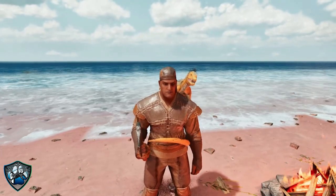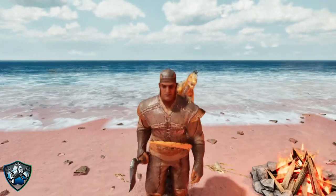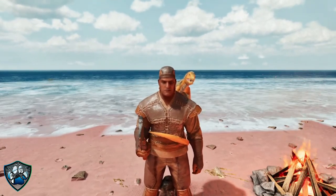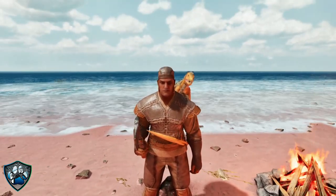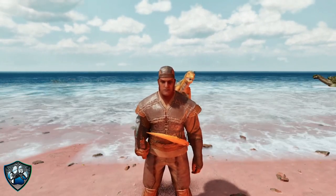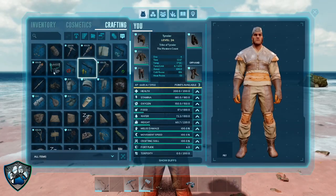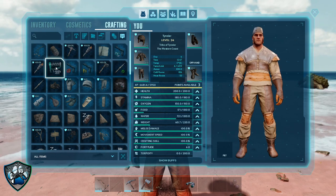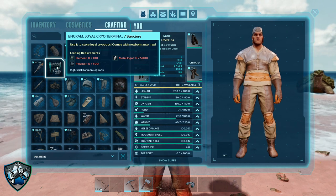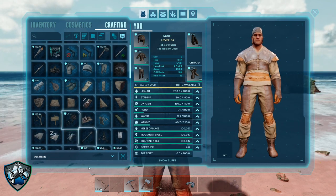Hey you guys, welcome back to Ark Ascended. So I've been doing a little bit of work here out on the island, kind of testing it out, making sure the game's going to work properly on me. And since then, we've gotten a lot of mods released, a lot of new ones anyways, and I've gotten auto engrams, and I managed to get a cryopod, one that works similar to dino storage. So I'm going to check this one out later on — I need an element for that, so that's going to be a later on kind of thing.